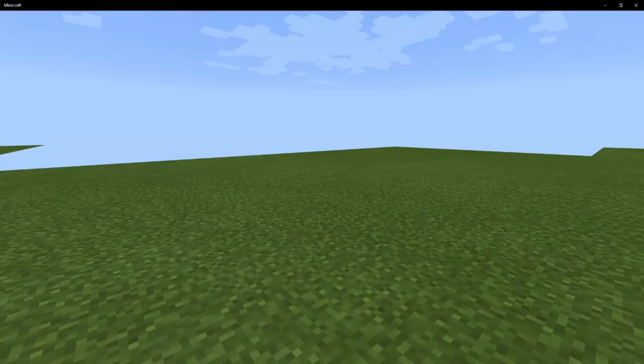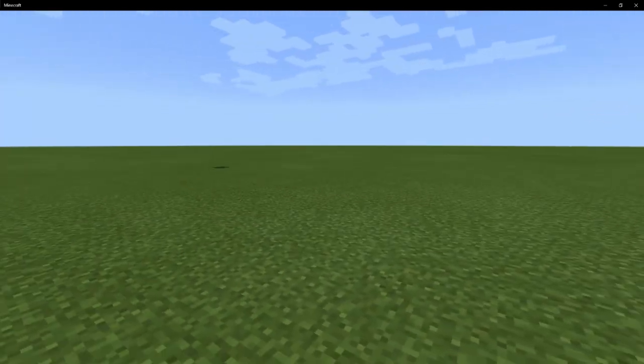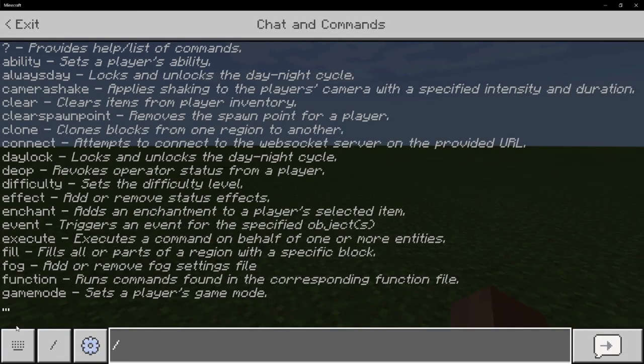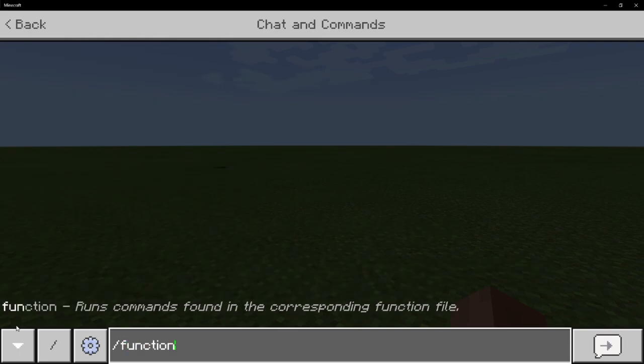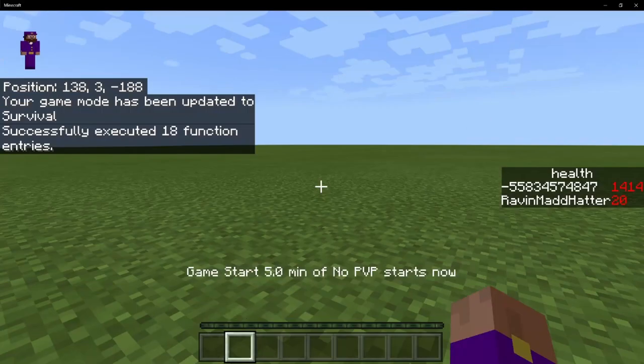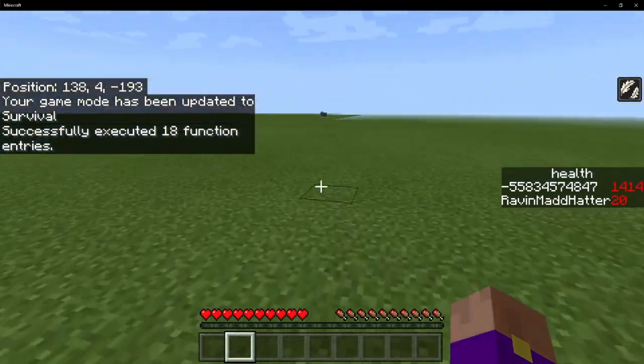So to start with, I have a world that has my behavior pack attached, and it has cheats enabled. So if I do function start UHC and I push enter, it will spread players and it will get me ready to start fighting.